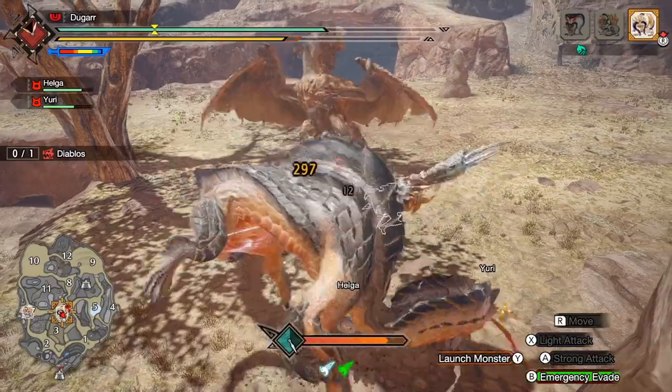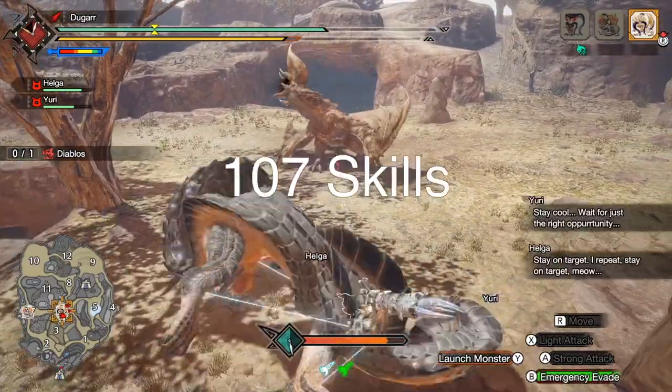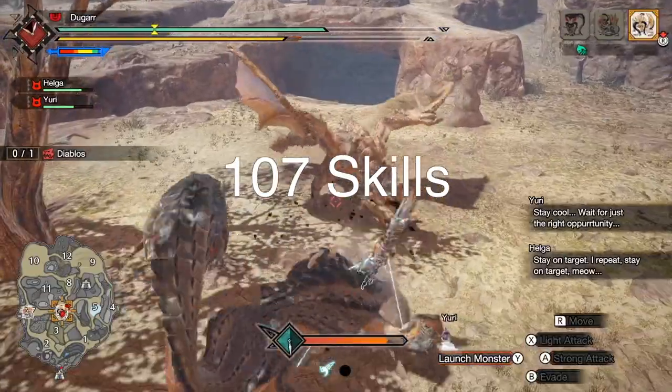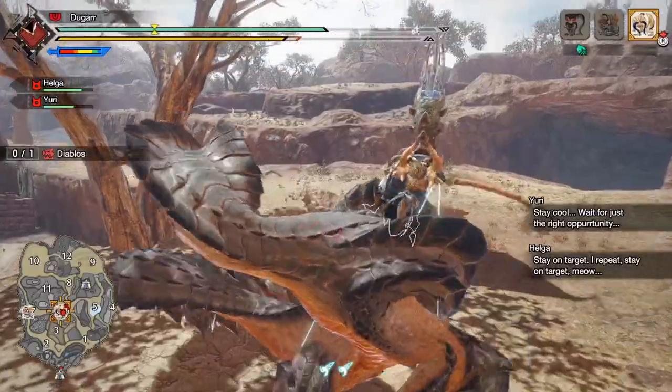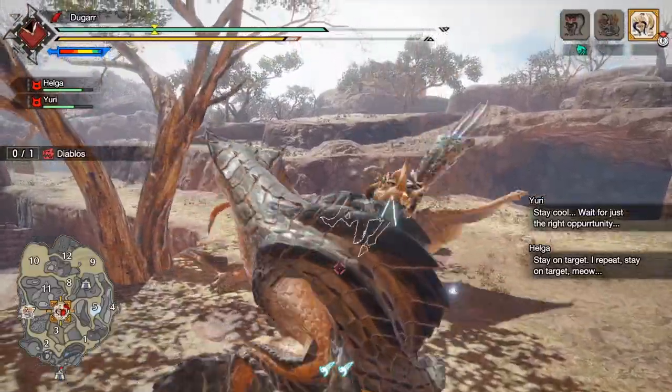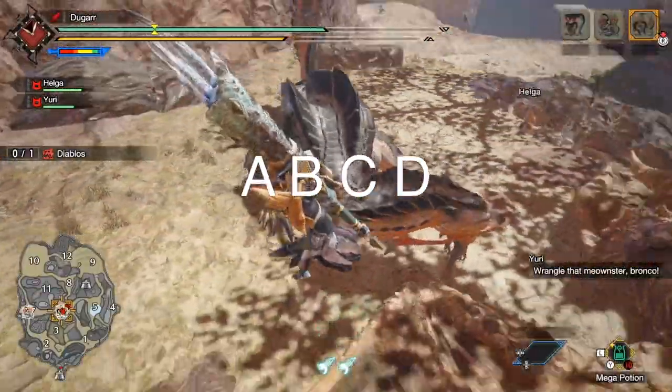And if this is too boring for you, look at the timestamps and skip ahead. There are a total of 107 possible skills for talismans as of now in version 1.1.2. And they are categorized in 4 groups. Let's call them A, B, C and D, where A is the best and the rarest.